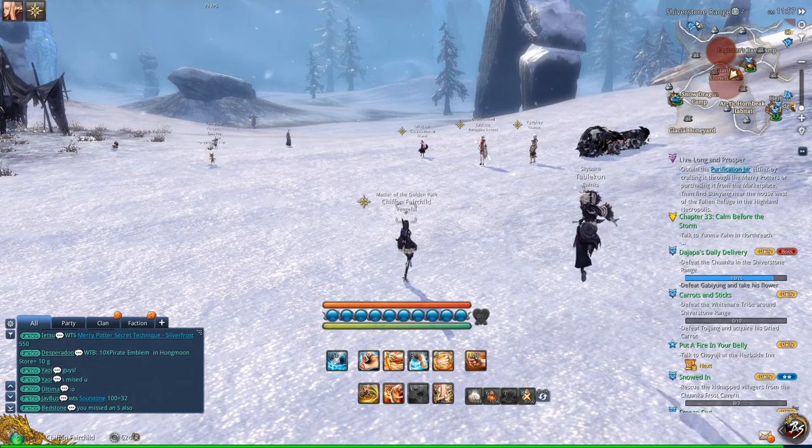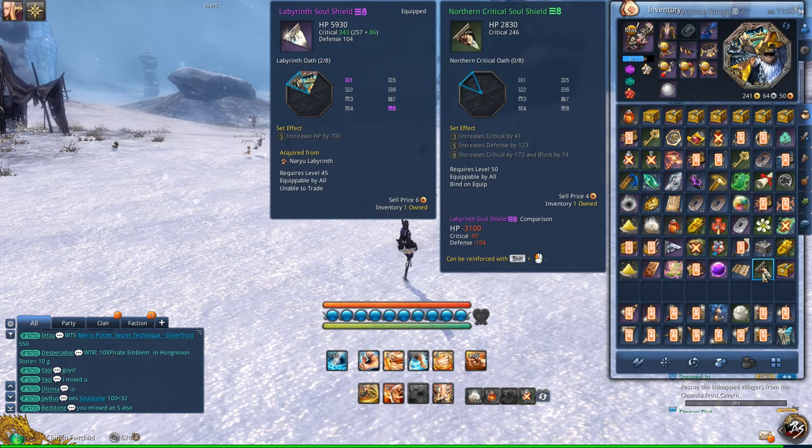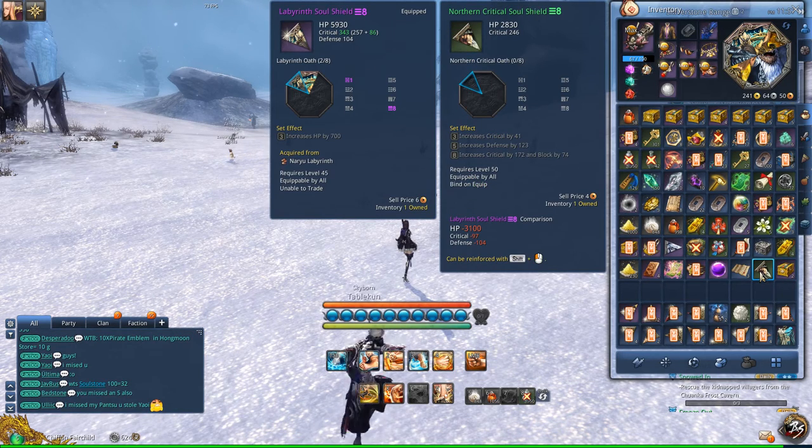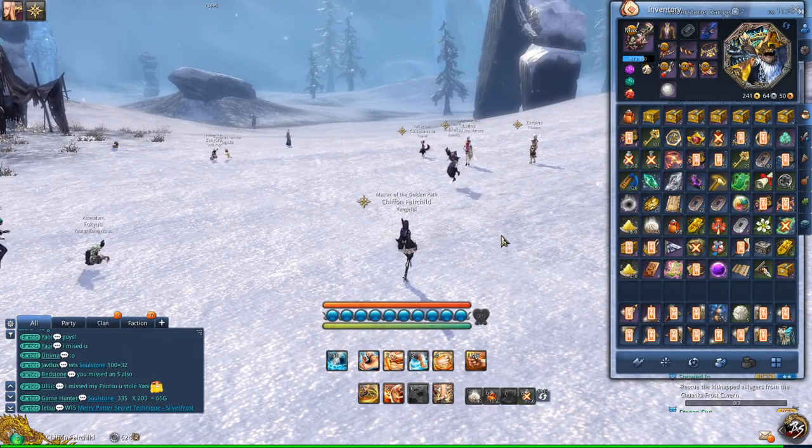Alright, so I'm going to show you guys the best farming location to get the Northern Grigol Soul Shield. Pieces 6 to 8 are most sought after because they're the most economical choice right now to fuse critical for your Yeti and Scorpion Soul Shields.